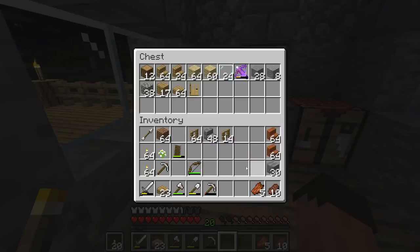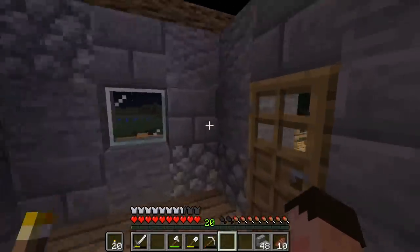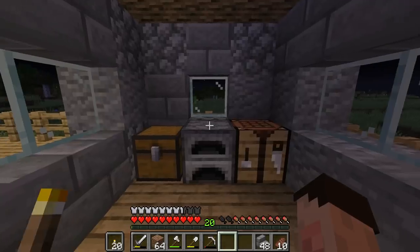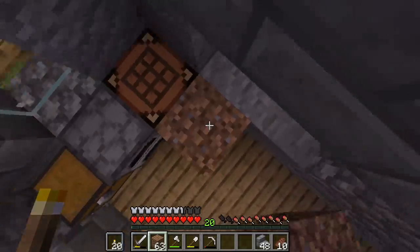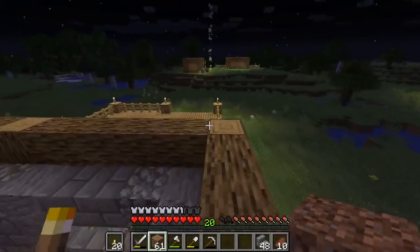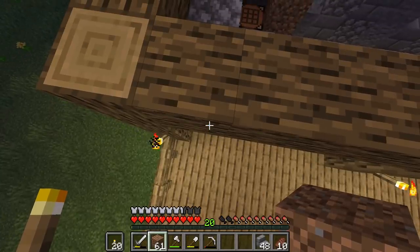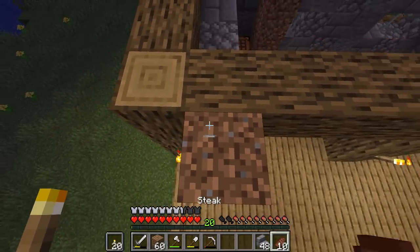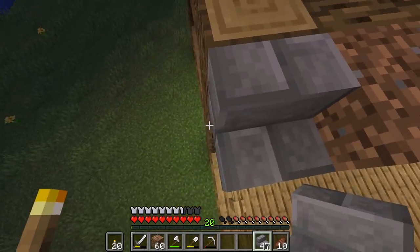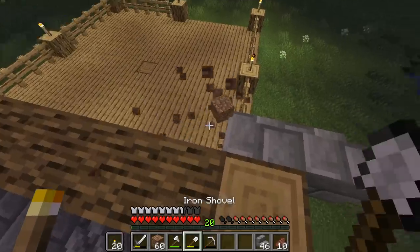I can put things I'm not going to use for now inside the chest so I won't lose them. I now want to get up onto the roof because we've not done a roof before. Roofs are an acquired taste — I certainly like to do a roof a certain way, so I'm going to show you what that way is. I'm going to come out on this block of dirt which is a scaffold block — it's temporary — and bring my roof out to the side.